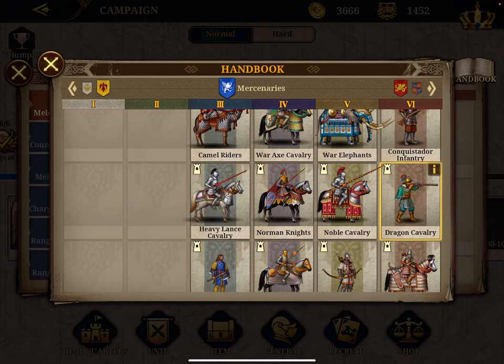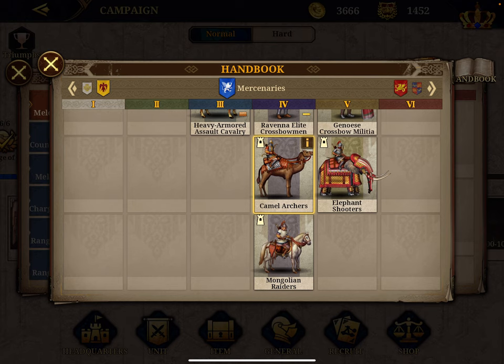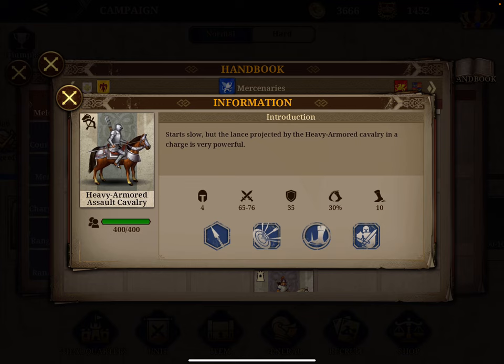Number five is the mercenary Camel Archers: combined score of 120, 85 attack, 35 defense, 10% extra damage, 30% dodge probability, 5% defense ignore, and like the elephant they lower enemy morale — here by 10 points. Number six is the Heavy Armored Assault Cavalry, which unlocks very early in the game. The combined attack-defense score is 106 with 71 attack, 8% extra damage, 30% dodge probability, and reduces cavalry damage by 10%.